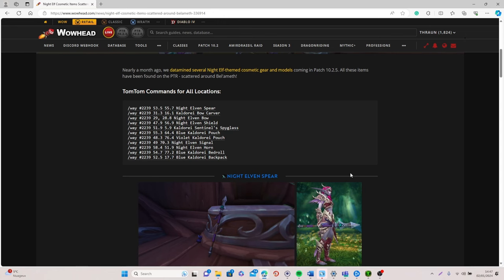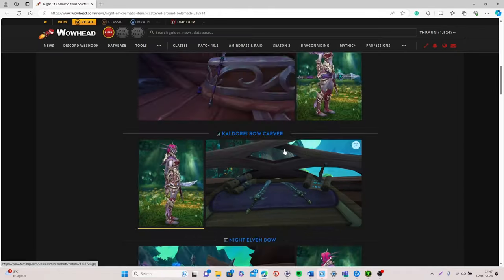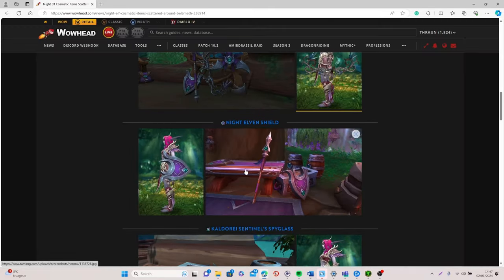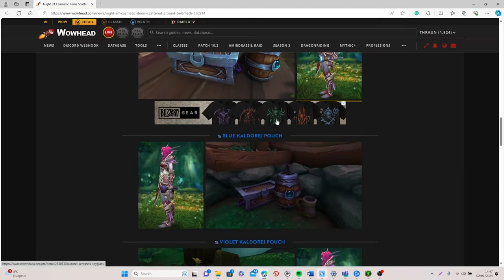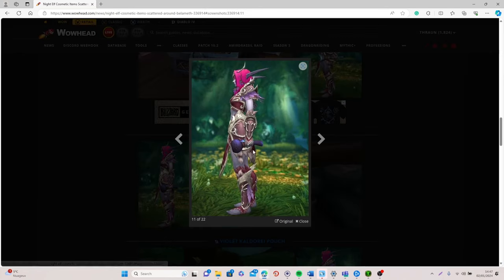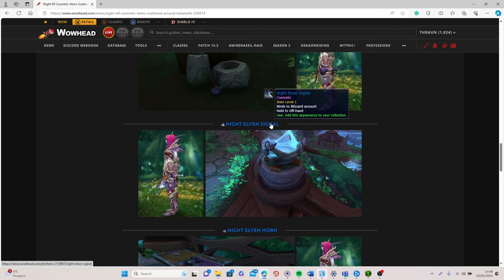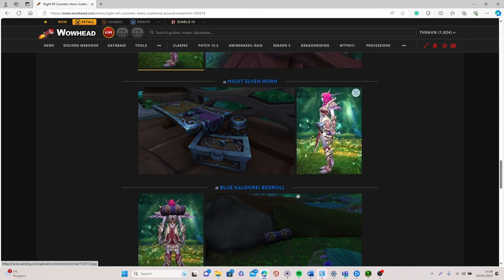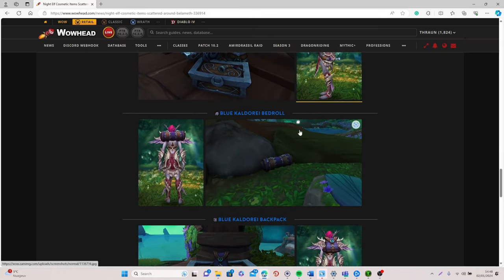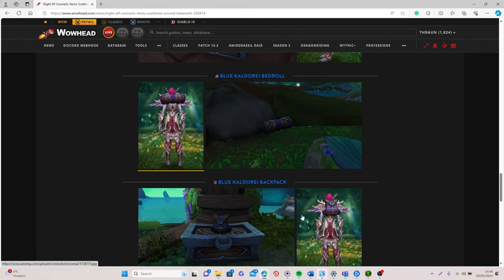In total we have quite a few items that you will be able to get. The first one is this polearm, which looks pretty decent. Then we have this dagger, then a really nice bow, and a really nice shield. We also have a held-in-hand spyglass, a little pouch, a violet pouch, another held-in-hand item, and some interesting back pieces — including the blue Kaldorei bedroll, the blue Kaldorei backpack, and normally we will also be able to get the violet version of both of these backpacks.